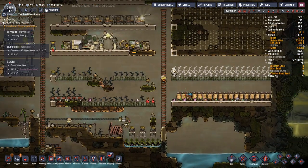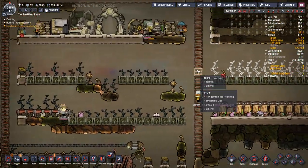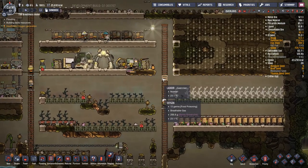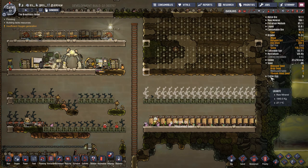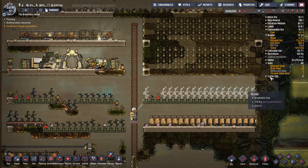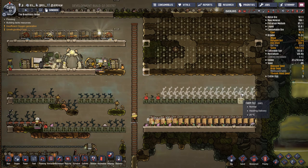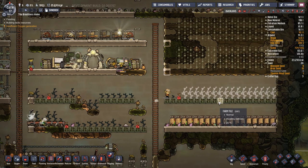It's the joys of having debug mode — half the map gets revealed. This will let us plant more mealwood. Currently we don't have any surplus, but maybe we have enough to fill all of these — I'm not sure because that says zero.